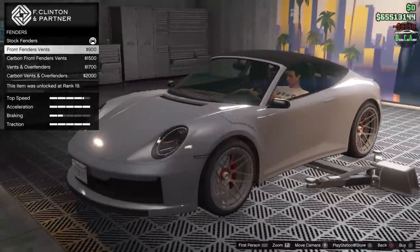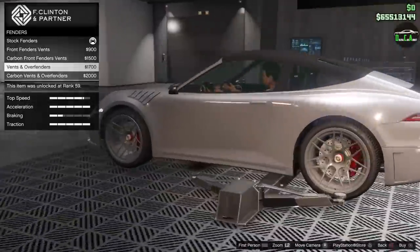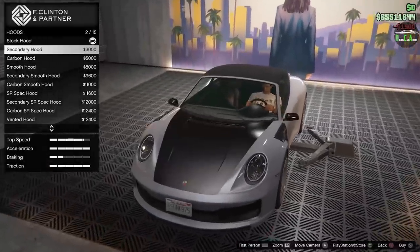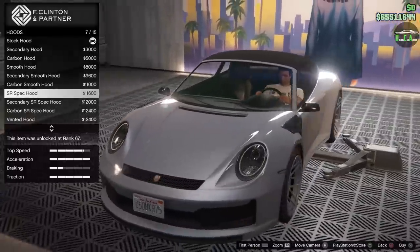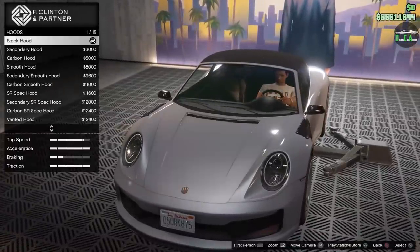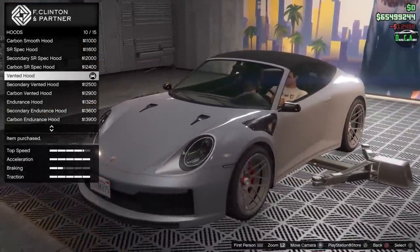Fenders — front fender vents, carbon, vents and over fenders. It's like a subtle widebody kind of bolted on there. I'll just do the carbon. The hood is kind of like an RS style. You also have secondary carbon, smooth, SR spec, and a vented hood — I love that one. Race car style, definitely this one. Kind of like GT3 slash RS style. Love that.